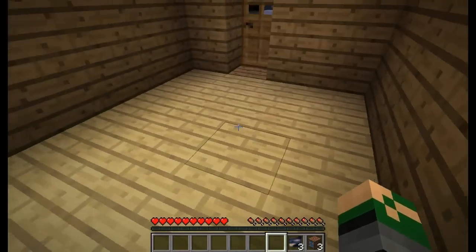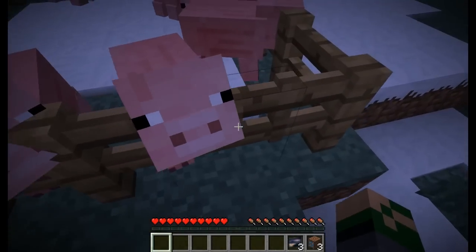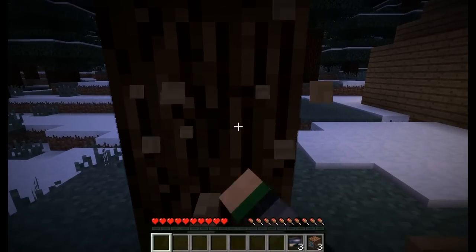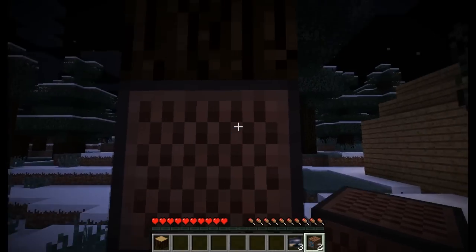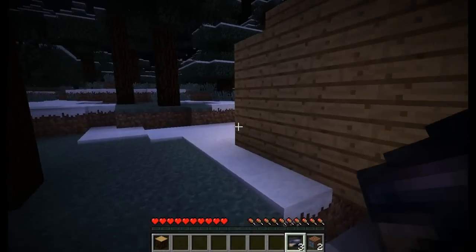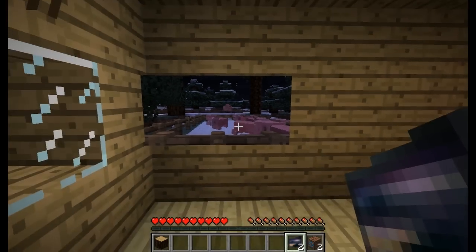Now I have three cameras and three monitors. Outside I've got a little pig farm I want to keep an eye on. I'm going to put a camera here facing the pig pen, and put a monitor inside my hut. There we go — we can see the pigs! Pixelated pigs — it works!